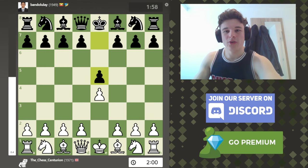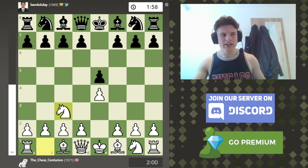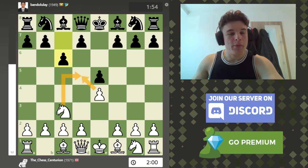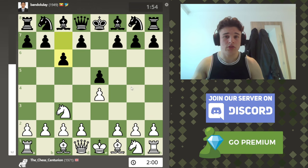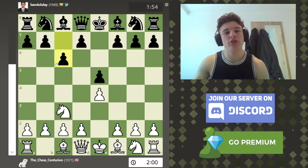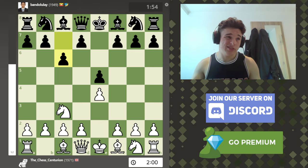Game starts with E4, E5, Nc3 - the Vienna Game. My opponent plays a bit of a weird line with C6. The point is that my knight and my pawn control the D5 square, which is the main point of the Vienna. Black wants to play D5. Because I'm not actually putting any pressure on the E5 pawn, there's no actual need to go Nc6 defending it. But this isn't a good move, and I don't play it completely accurately - it's a bullet game, it's whatever.